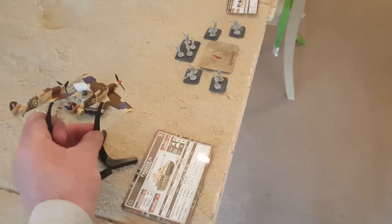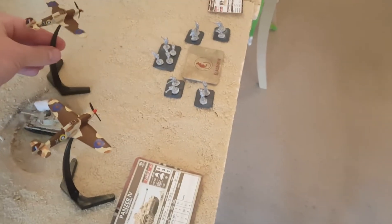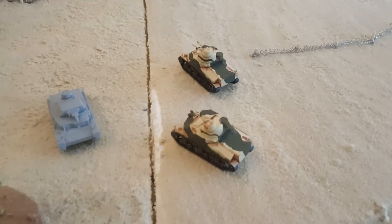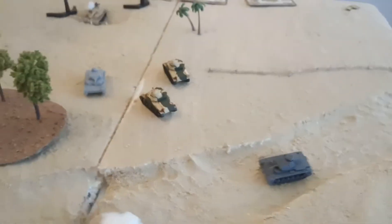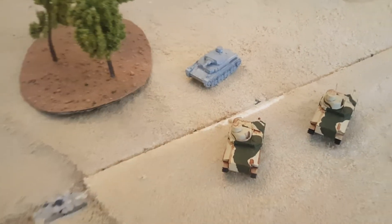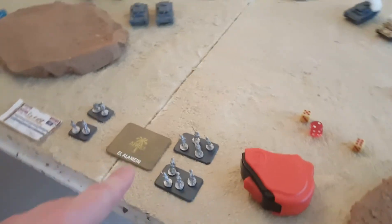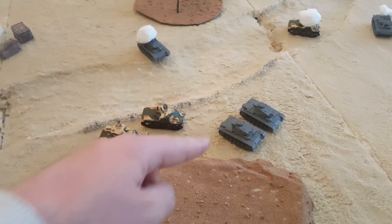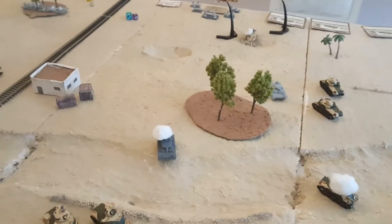The Hurricanes are placed right by the German infantry to try and get them off the objective. After movement: the Grants moved up their full 10 across the board and we get a side shot with one of them. The infantry tried to dig in — rolled a two, didn't happen. The HQ section just turned on the spot — no movement — so they get side shots.